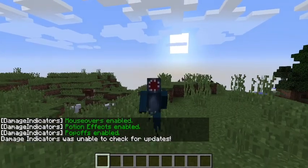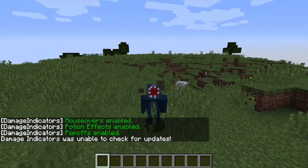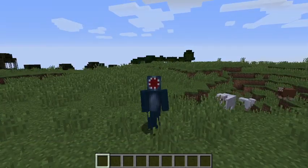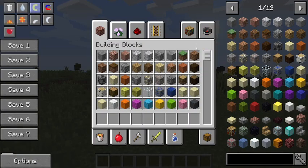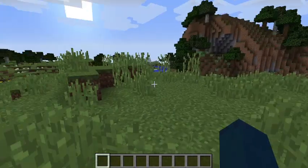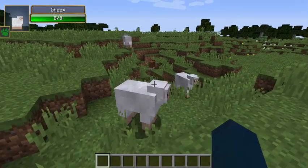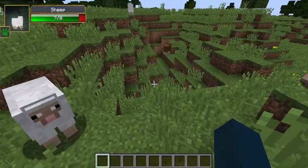Hey guys, welcome back to another vid. Today we're gonna be doing a mod showcase. This mod is called the Damage Indicator mod. Whenever you look at an entity, it shows you their health and it shows you how much damage you're doing.